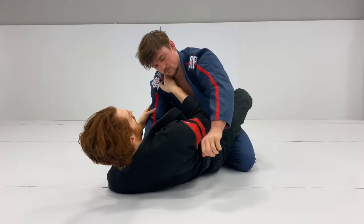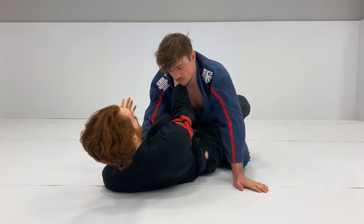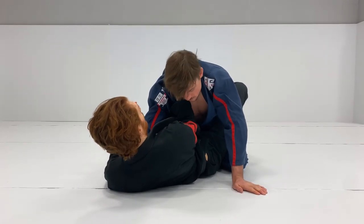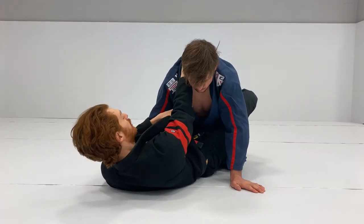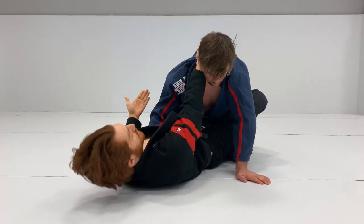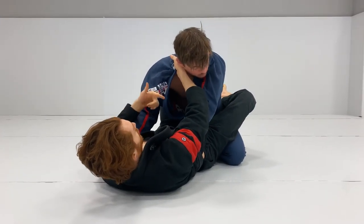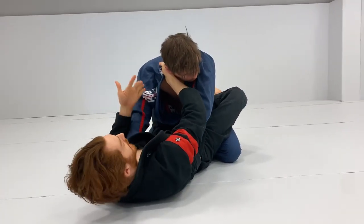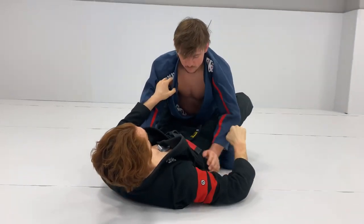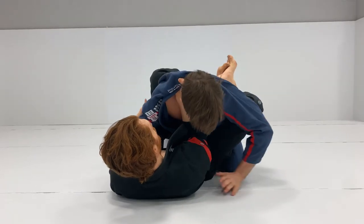As I pummel over, I can either go for the overhook I showed before, or I like to go for a cross collar grip. Once I get the cross collar grip, I do a crunch and pin my elbow to his chest. If I leave my arm extended, he'll be able to re-pummel his arm back in and frame — and when I pull on the collar, he has counter pressure and I can't do anything. So once I get the pummel under, I crunch and bring my elbow to his sternum.